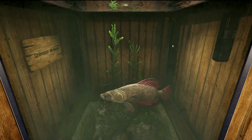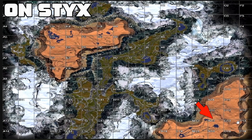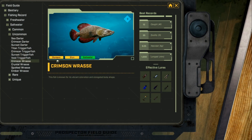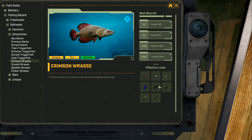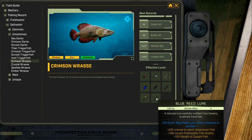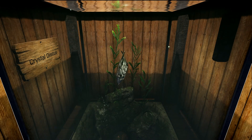Next we have the Crimson Race, and it is an uncommon saltwater fish. This fish is commonly found in any body of water or cave in the Oasis area, and also in the Dusty Barons biome. It does say it spawns in Olympus but I have not found where. The lures it likes are refined iron, advanced iron, gorge, cured leather, reed, yeast, and blue reed.